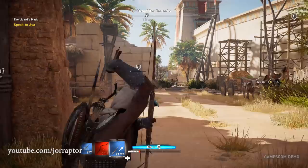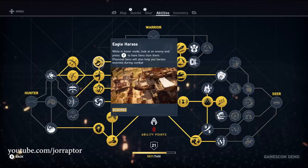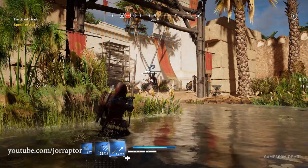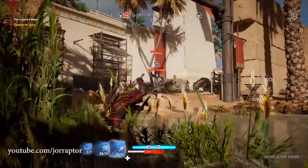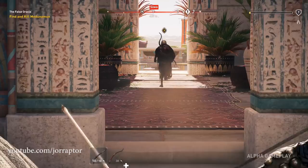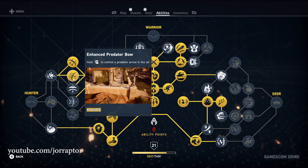The hunter skill line also has many enhancements for Senu — one skill makes him stun enemies when you look at them and press a button, and he may also show up during fights to harass enemies. There are four bow enhancements: light bows get increased stability, and the predator bow enhancement lets you control the arrow in flight — like steering it around obstacles.